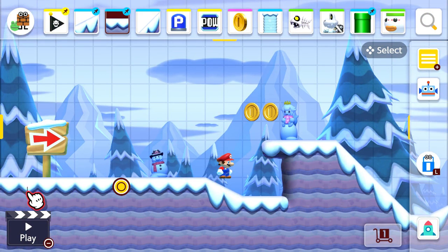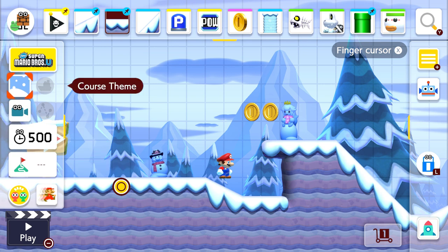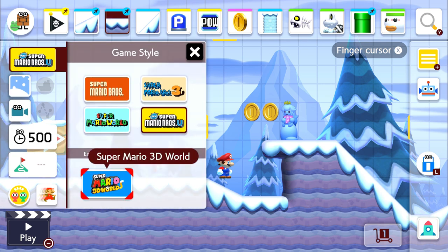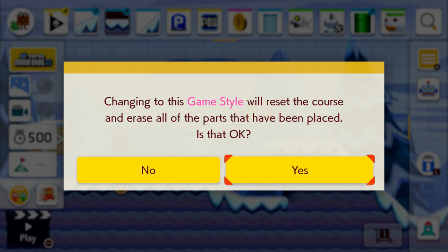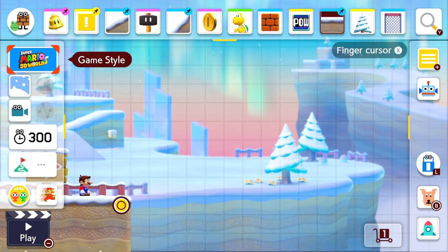First off, we need to change how switching between different themes works. As of right now, I'm very scared to make a level in the 3D world theme, as whenever you try to switch the theme — if maybe you want to change your mind halfway through — it completely resets. Now, I do understand why this is. Some items don't have equivalents in the other themes, so they wouldn't have anything to replace them with.